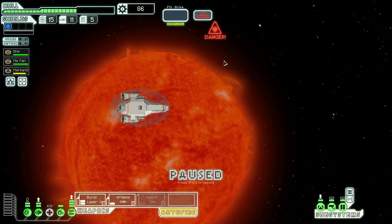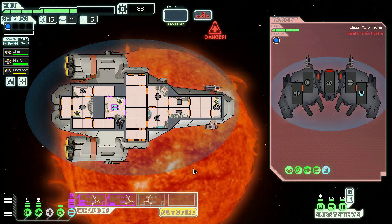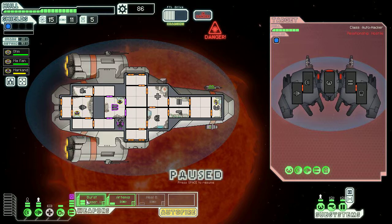Danger — a sun is here. You arrive at the beacon to find yourself dangerously close to a star. An automated rebel ship, impervious to the heat, moves in to engage. This is something that sort of breaks the game a little bit for me — he's hacking my weapons. Whenever you go to a place that's hazardous, like if there's a sun too close or an asteroid field, there is always a ship waiting for you. That's one of the weird quirks about this game that doesn't make much sense to me.